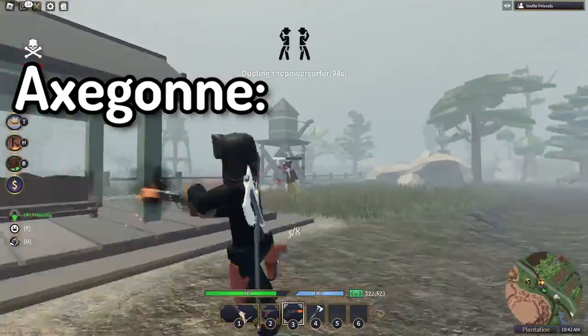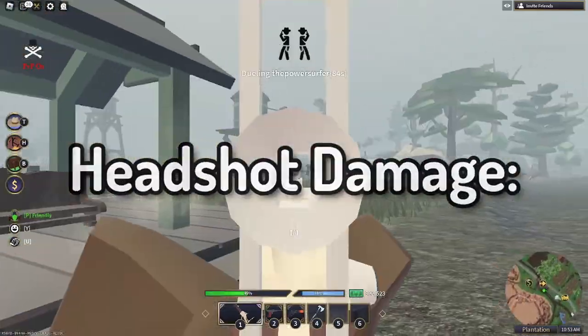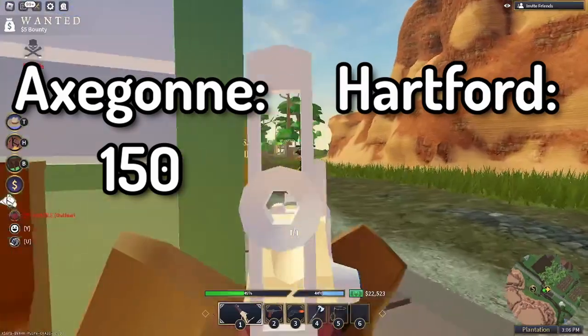For damage, Axagon does 60 and Hartford does 75. For headshot damage, Axagon does 150 and Hartford does 90.